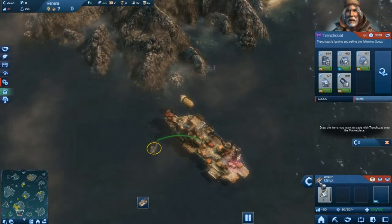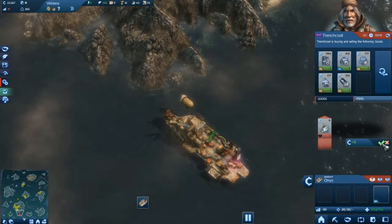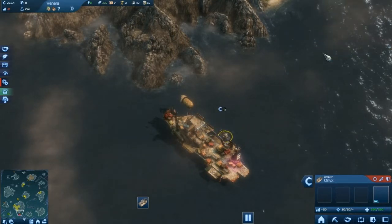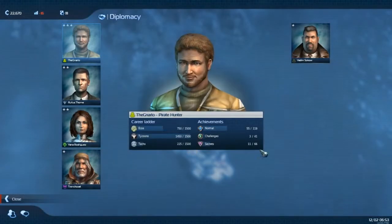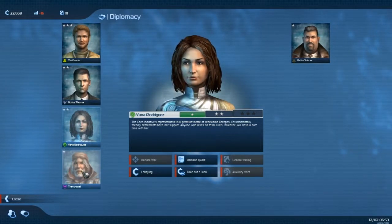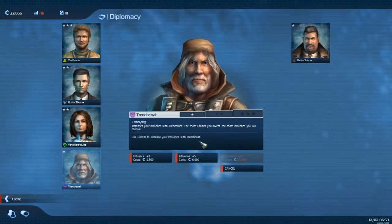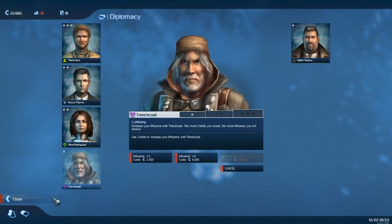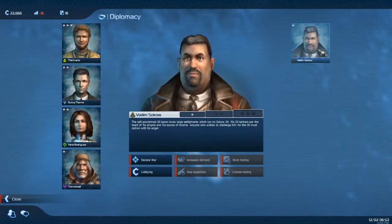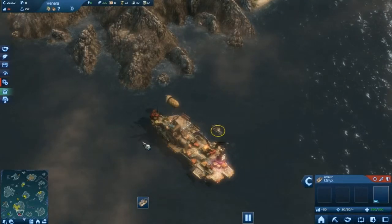Back down here to Trenchcoat. Let's do some trading with him. Are you related to somebody named Bill who was in a zombie apocalypse? No returns. So Trenchcoat will be happy with us. Let's look at our diplomacy. Rufus is decent — great to see you. Yana's neutral. Trenchcoat — not a whole lot going on, we could lobby him for some credits but we won't worry about that. And Vadim — hopefully we will be where we need to be before he comes along.